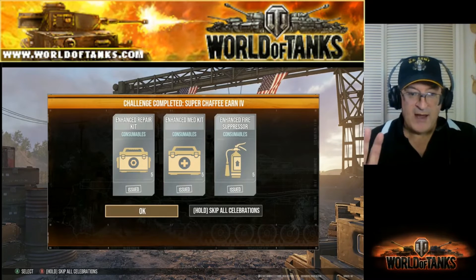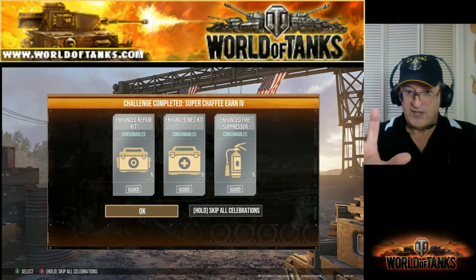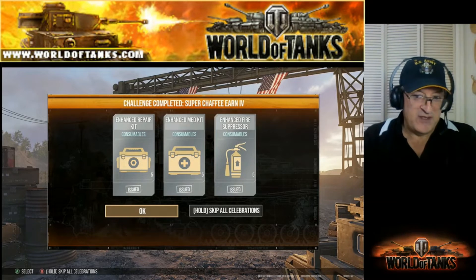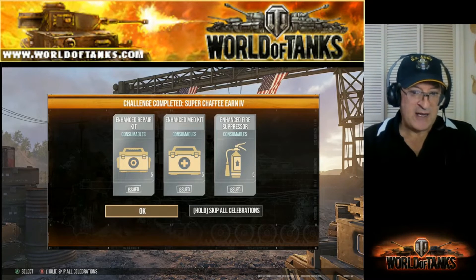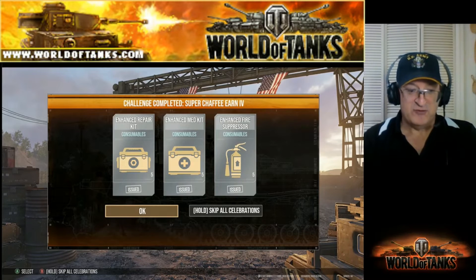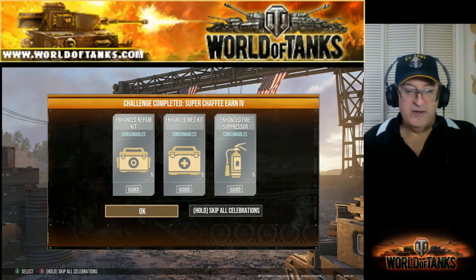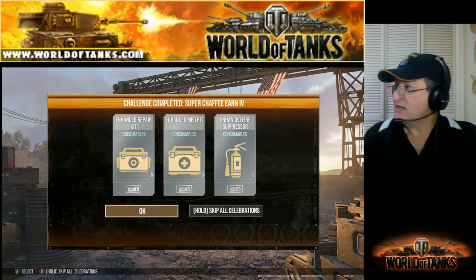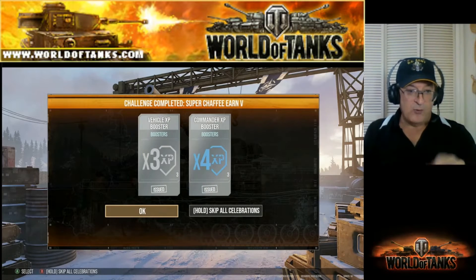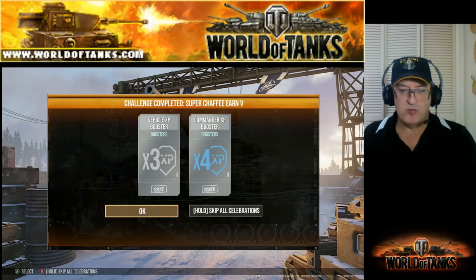Now we're getting to the good stuff. Five times gold repair, five times gold medical kit, five times fire extinguisher — these are 10,000 silver each when outfitting your tank. So it's basically 150,000 silver in goods, not actual silver. That's pretty good. Now we have stage five.